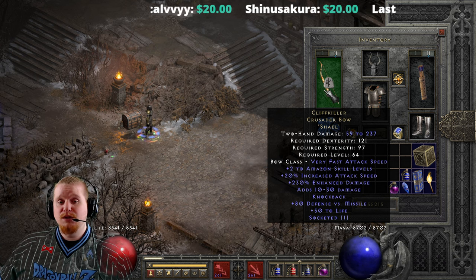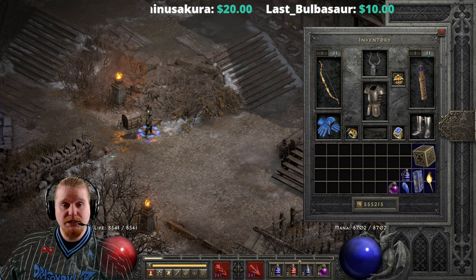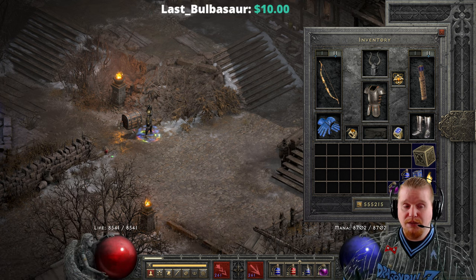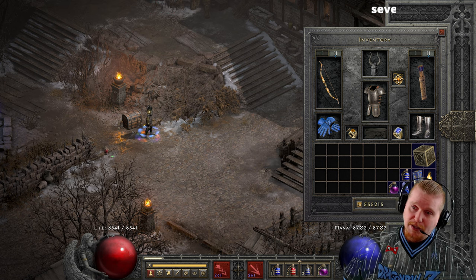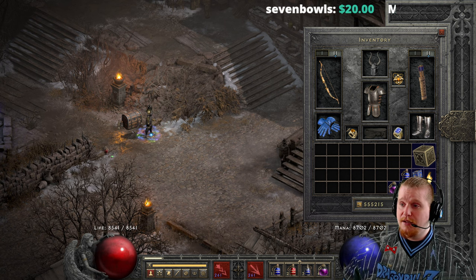Let's take a look at where you could potentially find a Cliff Killer - maybe for a brand new ladder character. We want to find one around level 41-42 when it would actually be useful. We're going to assume about 125 magic find because it's a nightmare level unique.